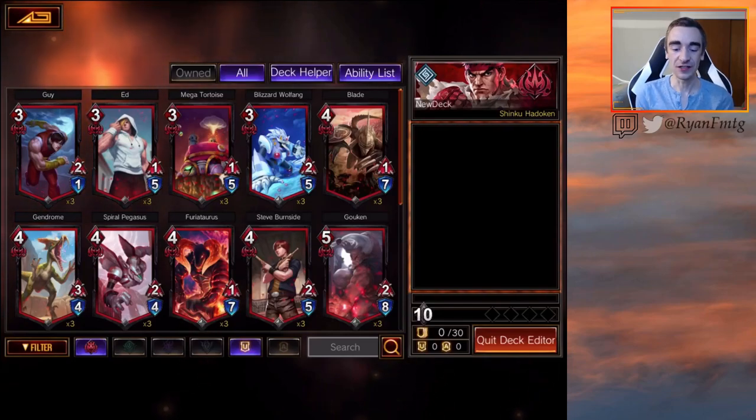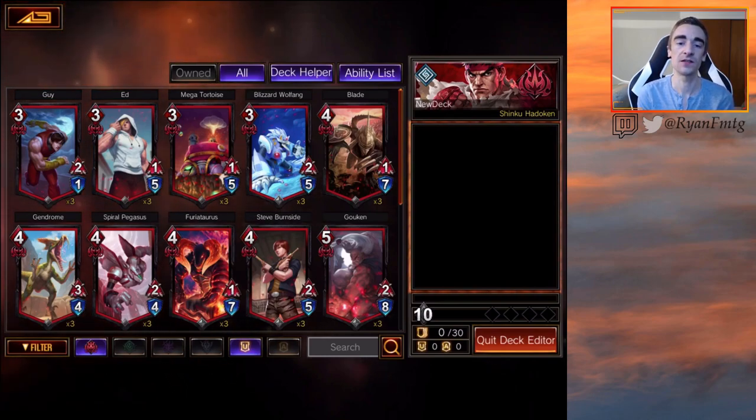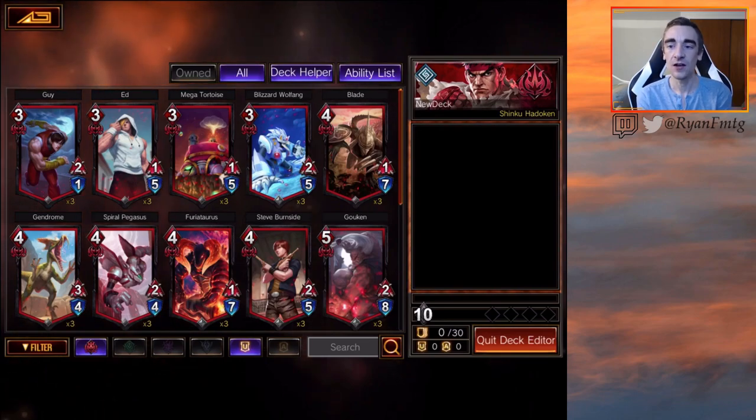Hey everybody, Ryan F. MTG here, and today we are talking about the brand new card set that just got released in Teppan earlier today, called the Force Seekers. I want to talk about the new mechanic, or the new gimmick, of this set called Ascended.